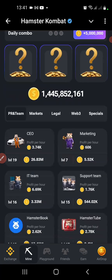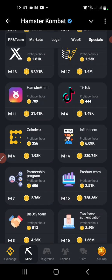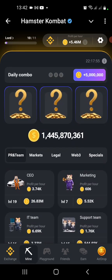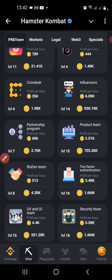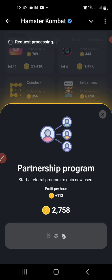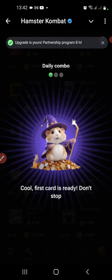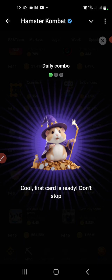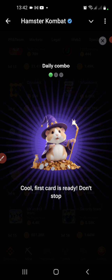We locate our first card under PR and Team — Partnership Program. So let's click on it and pump it. We got our first card for the daily combo — the first card is ready.